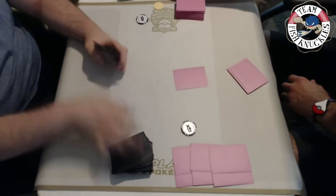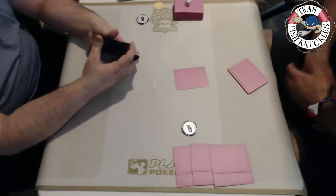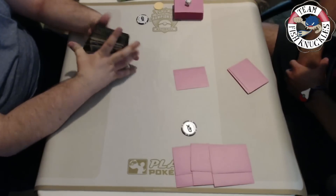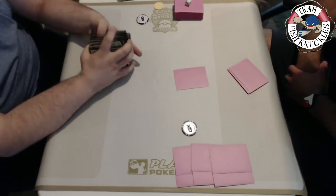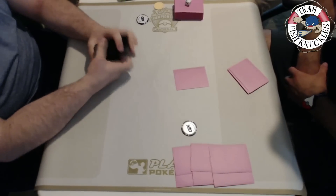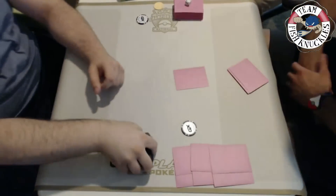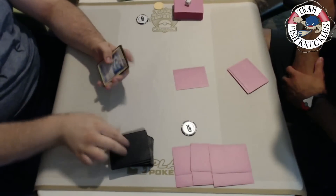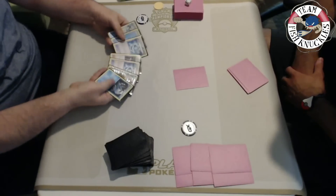Gardevoir GX has 230 HP and an ability - I think it's Secret Spring - that lets you attach a Fairy energy from your hand to one of your Pokemon. Its attack Infinite Force does 30 times the amount of energies on both Pokemon. The GX attack gets ten energies back in your hand.